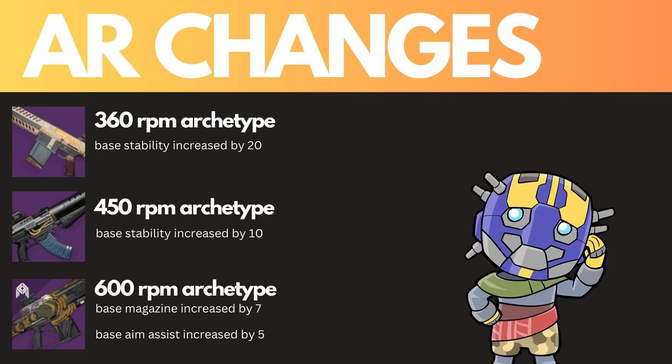Let's buff ARs. 450s and 360s get a bump in base stability — 360s get a bump of around 20, and 450s get a bump of 10 to 15. 600 ARs are not terrible but not the greatest, so we're just going to bump their mag count and their base aim assist, giving them plus 5 aim assist.